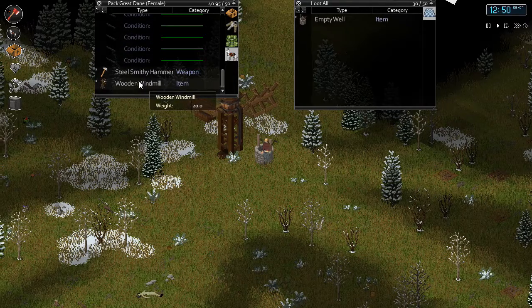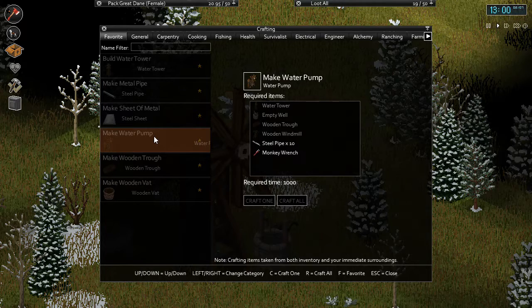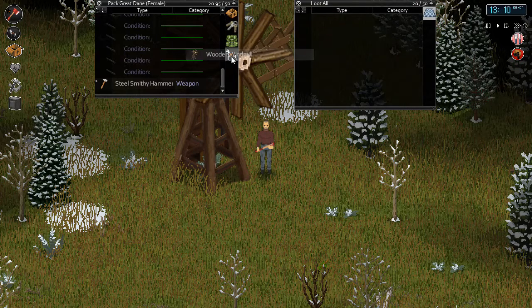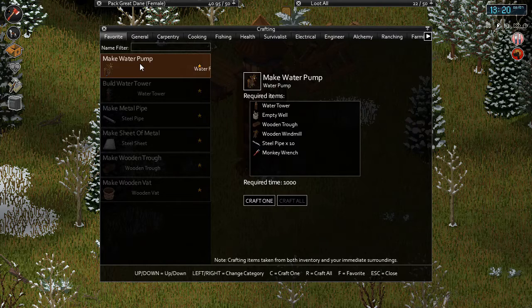Oh look — the ground is thawing! It's only February though, so we're still in winter, it'll probably snow again. Let's see — we need wooden beams. I'll put the well down just for now. All of our stuff is almost here. We don't need a plan — I was looking at the water tower recipe. That's everything then. Let's get it all on me — empty well and windmill. Oh my god, we can make a water pump!